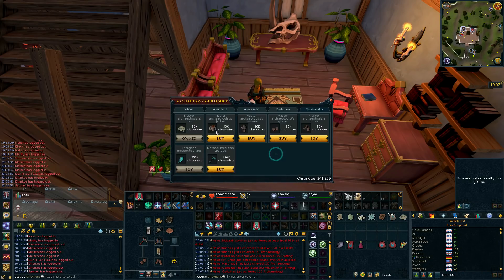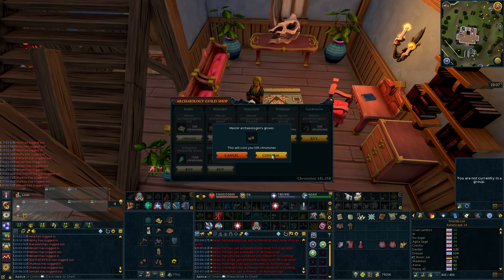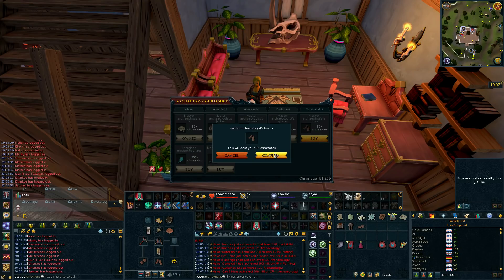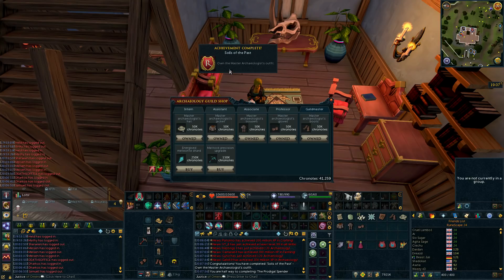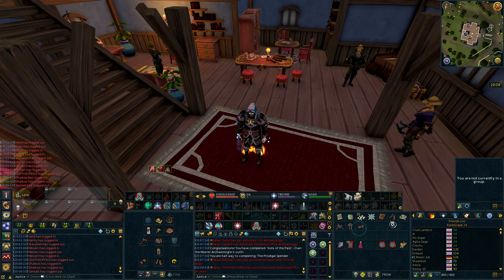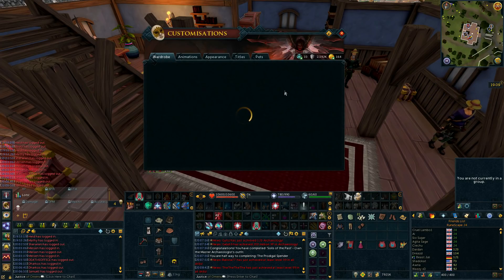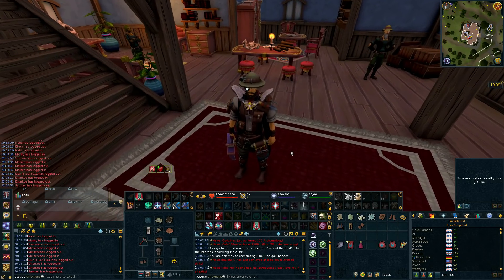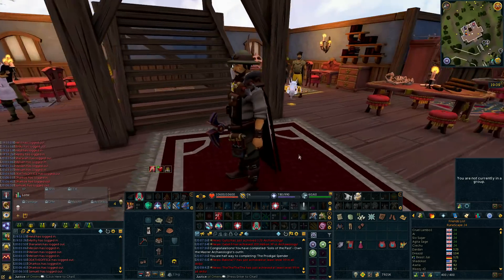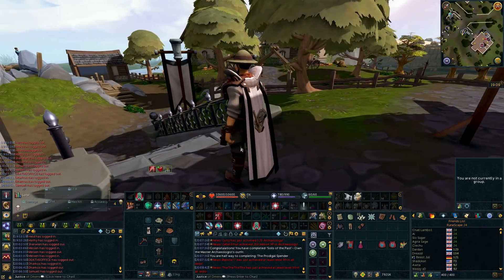So going with the hat first. This Master Archaeology outfit is costing 250k Cronos, which is currently valued around 50 million GP. Completed an achievement: own the Master Archaeology outfit. That's pretty satisfying getting achievements. Let's wear the outfit and see what it looks like — that does look really good actually. I'm pretty damn satisfied with that. Definitely one of the best skilling outfits I've seen in game.